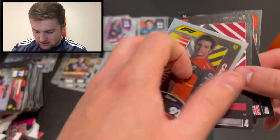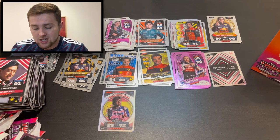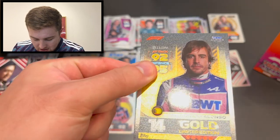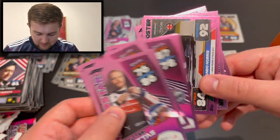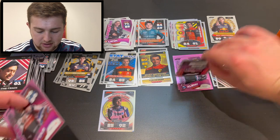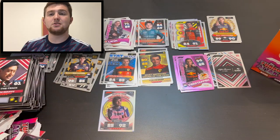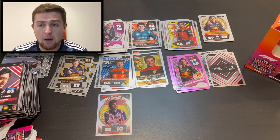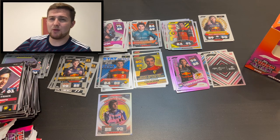There we go — that's a full box break of Topps F1 Turbo Attax 2022! We got that fantastic Fernando Alonso gold limited edition inside our box. We also got six pink parallel cards including the world champion Max Verstappen superstar as a pink parallel. If you enjoyed this video please smash the like button, let me know in the comments what your favourite card is and what your favourite subset is, subscribe if you're new, and until next time — goodbye!